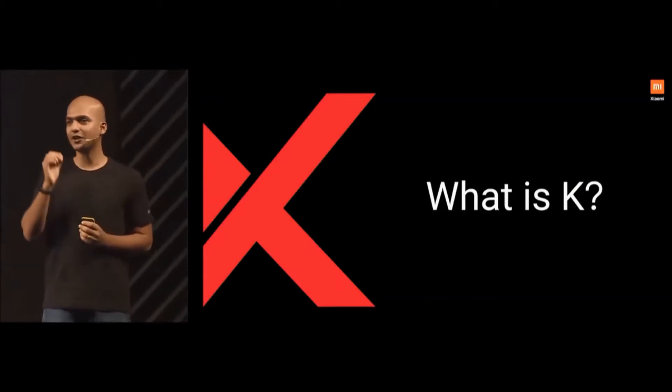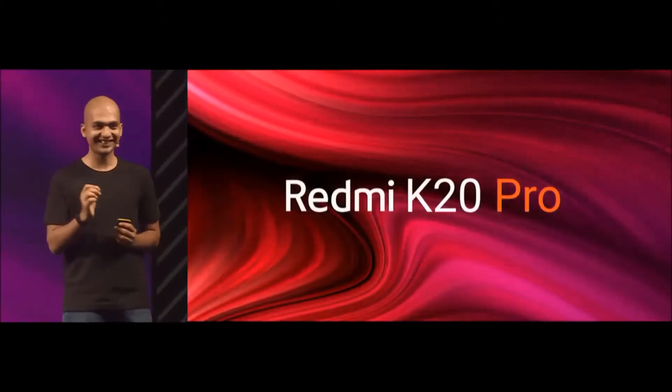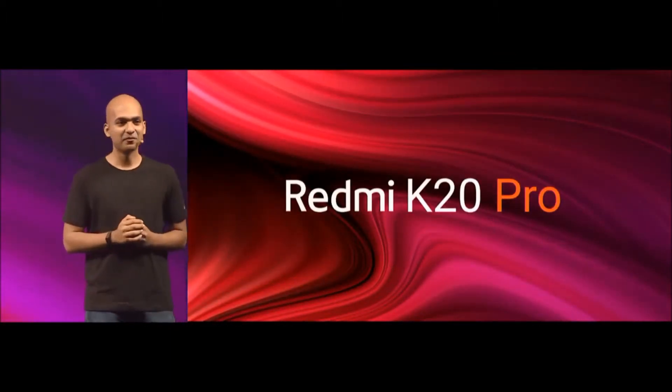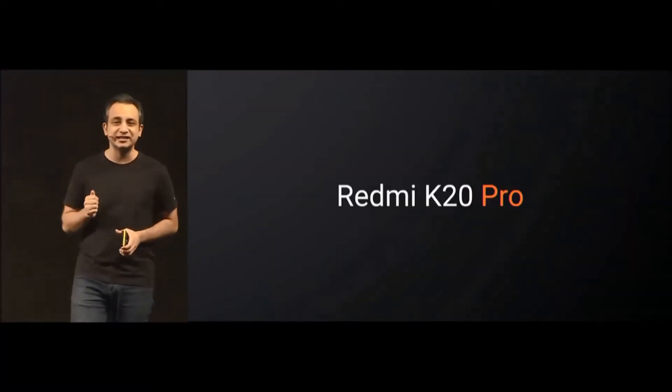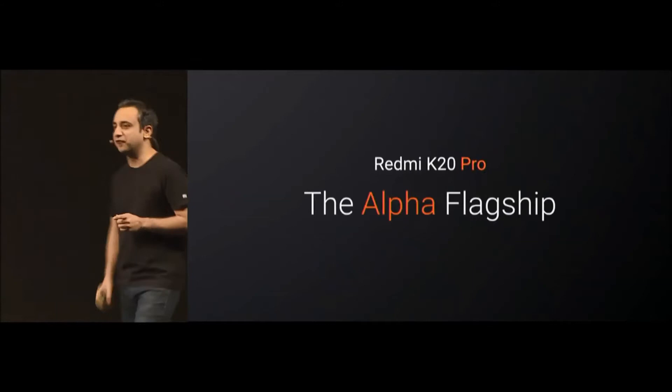Let's start with the world's fastest phone, which is Redmi K20 Pro. It's so special that we've decided to call it the Alpha flagship.